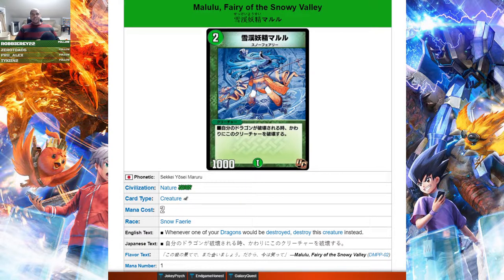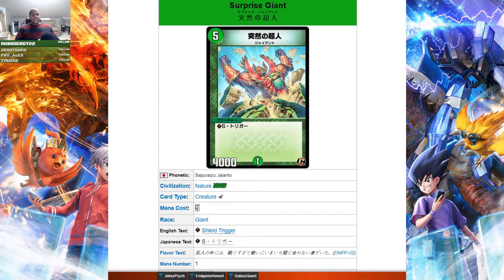Next up we got Malulu, Fairy of the Snowy Valley — a snow fairy. Whenever one of your dragons would be destroyed, destroy this creature instead. So this is effectively a saver for dragons even without the keyword. It also combos with Kachua — normally at the end of your turn you'd have to destroy the dragon she summons, but if Malulu is on board you destroy Malulu instead and keep the dragon around. Your opponent has to waste two burn spells to get rid of your dragon if Malulu is on board. I'd expect to see her in a lot of common dragon decks.